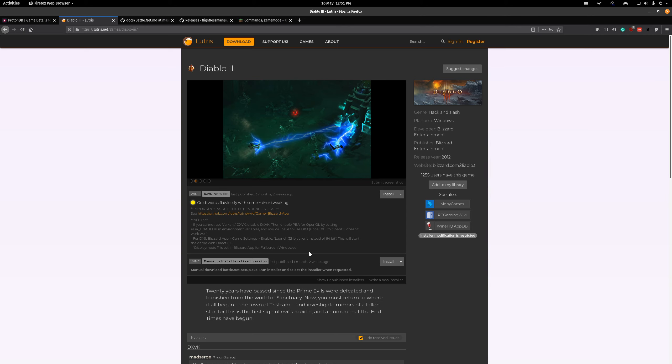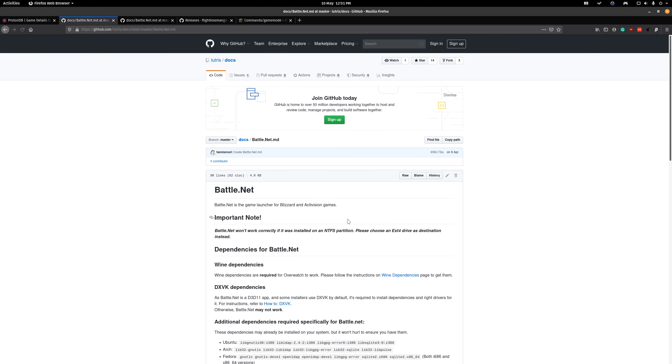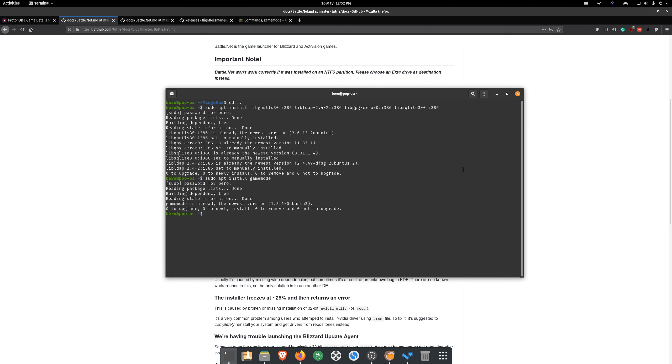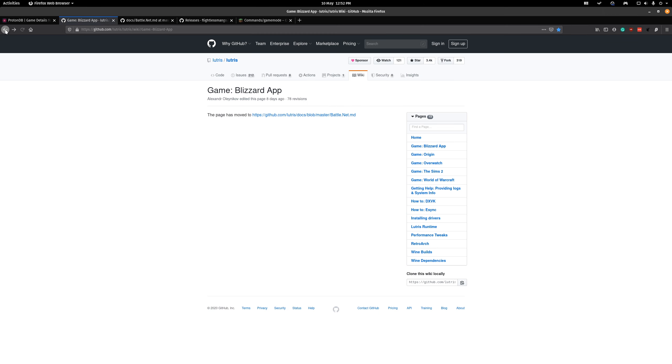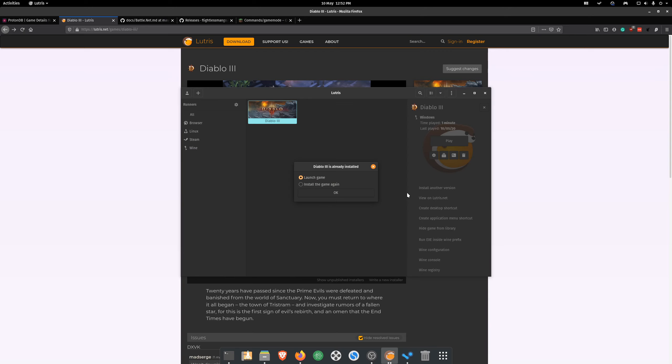Before you install, always read the game page carefully. For Diablo 3, you have to install some dependencies first — follow the link provided to see what's required for Battle.net on Pop!_OS. Copy those dependency packages, go to your terminal, and run 'sudo apt install' followed by those package names. After that, go back to the Lutris page and press install. It will automatically launch Lutris and walk you through a next-next-next style installation like on Windows.